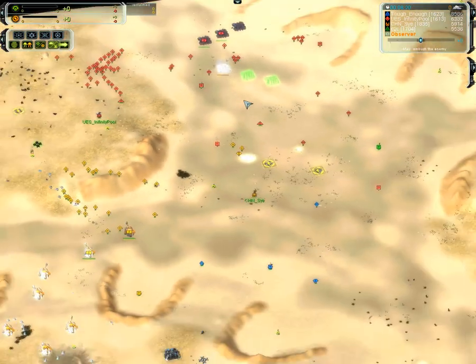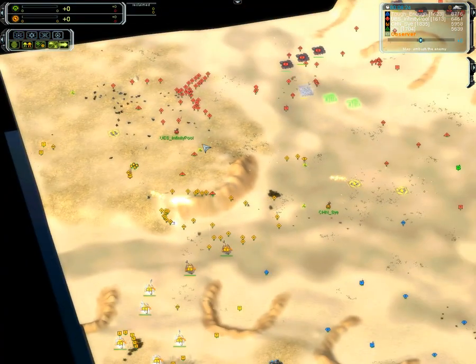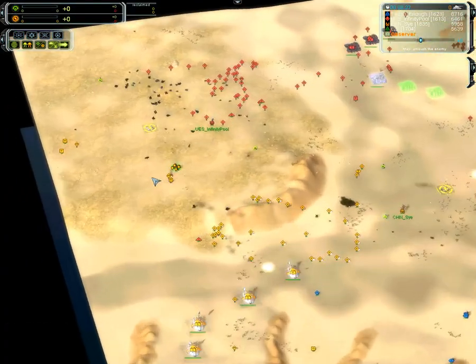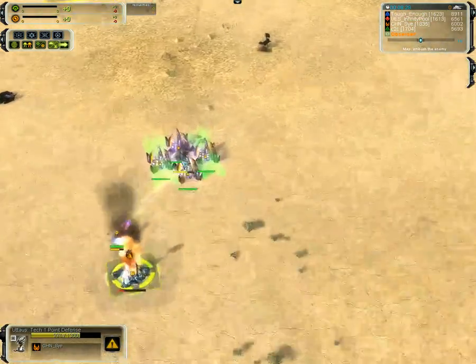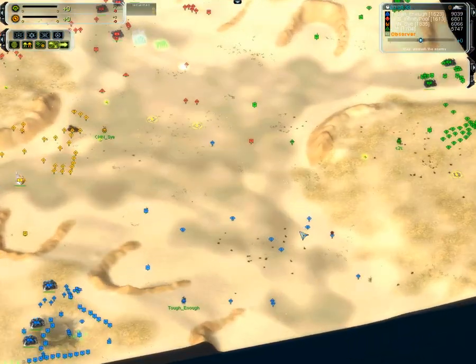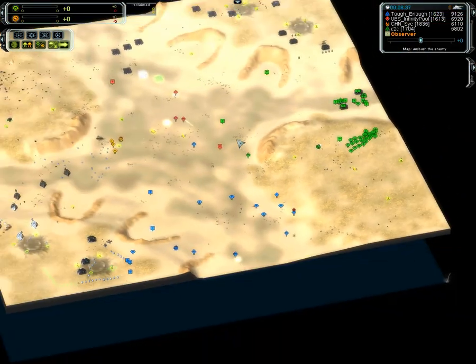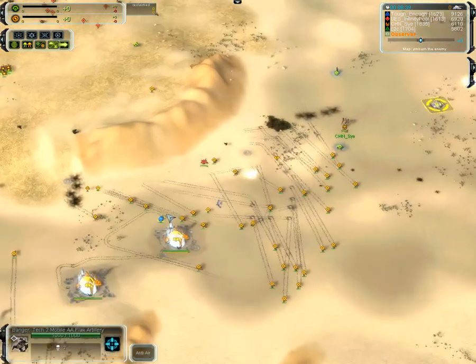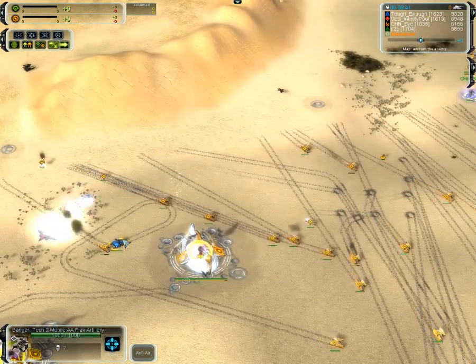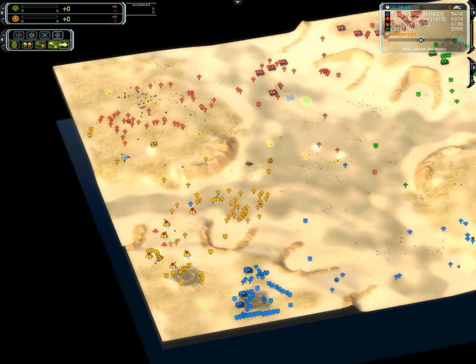You can see this bombing has been very effective from Infinity Pool — many bombs dropped. Infinity Pool's ACU moving in, and it's a complete total retreat. That should probably not be finished. Tech 2 moving in on the field for Tough Enough — some Hoplites. Massive range on those bots. And Tech 2 flak as well. Yeah, this Tech 2 flak is going to put an end to all this fun with the bombers from Infinity Pool.